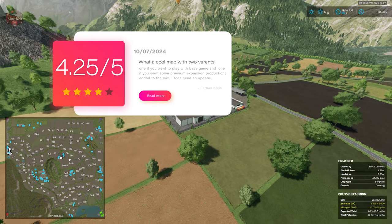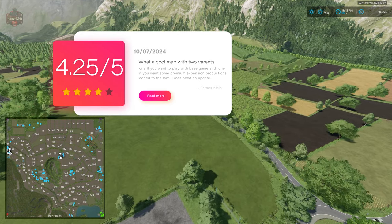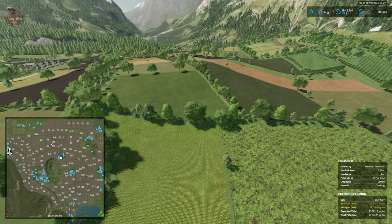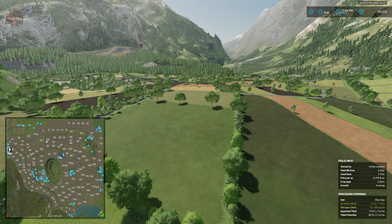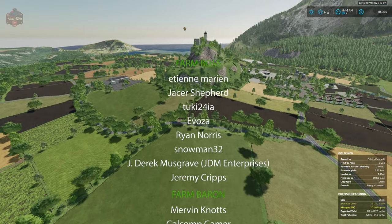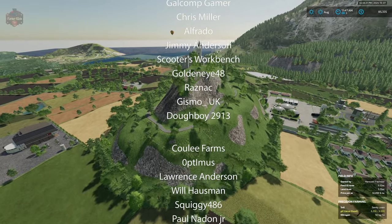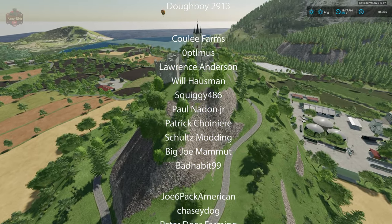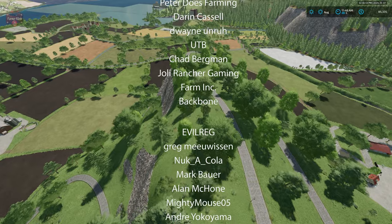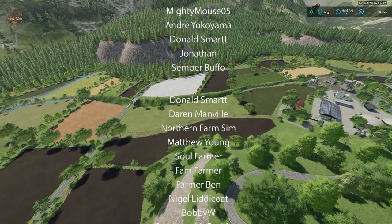I like that we have two different variants — one that includes the premium expansion. It would have been nice to maybe call it the DLC version and have both premium and platinum expansion productions built in, maybe just a few given the large forest section on this map. I'd like to know your thoughts in the comments below with respect to the two different variants — would you have liked to see some platinum expansion content also added? And overall, what do you think of the custom productions? Are you going to give this map a try now, or wait for a potential update so you'll have the ability to sell those custom productions? Until next time, happy farming.